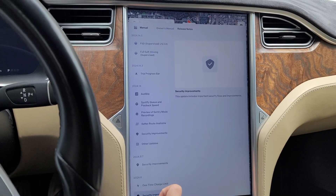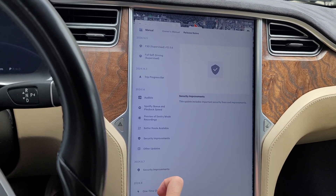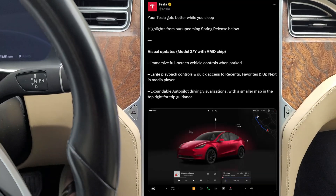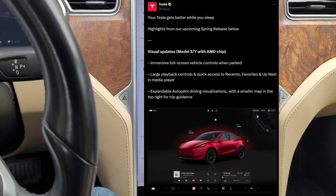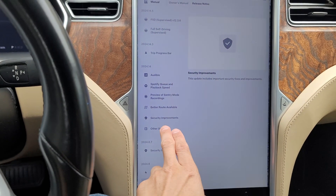What we got here first is the stuff that came with 2024.14 — this is really the spring update stuff. There's a whole lot of stuff that you'd get on the new Model S and X with that really nice user interface. But we don't get that here on the old legacy Model S and X. We do get a few things though.